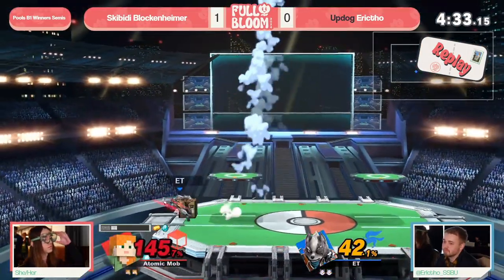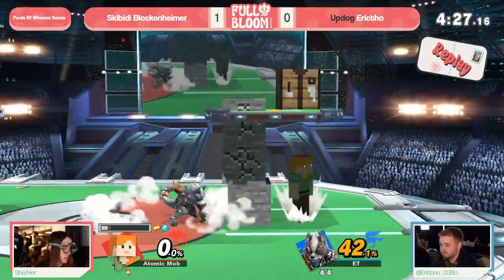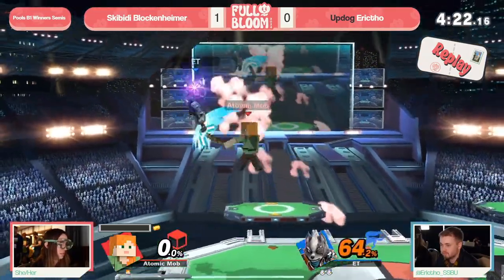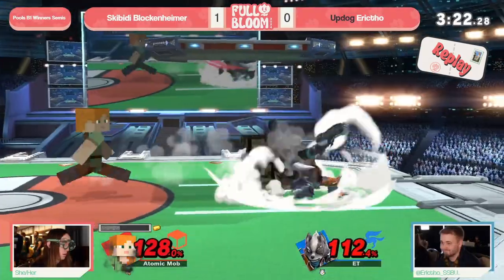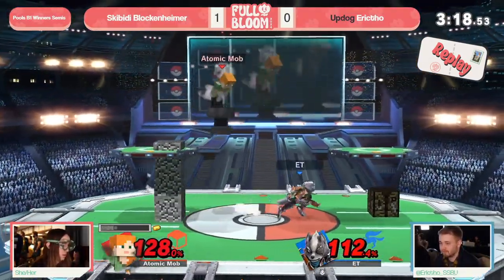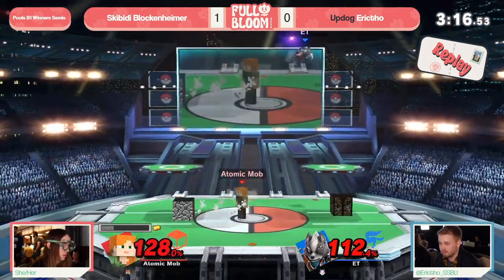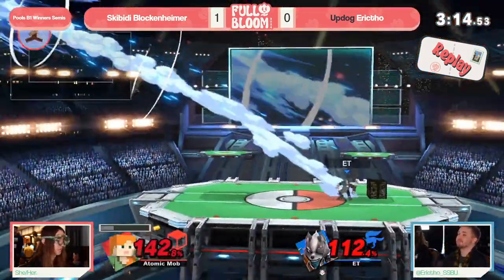However, if it's a diamond at low percent, you can SDI it, because diamond has a higher SDI modifier - they are more SDI-able because they put you in longer hit stuns than the other options. So we actually saw in that last stock jab string that Eric got out of it because of the diamond.